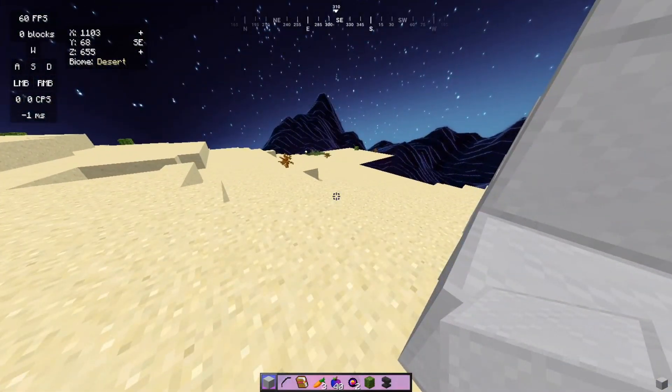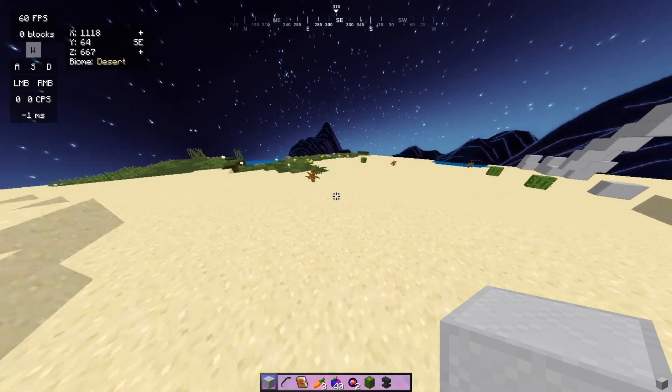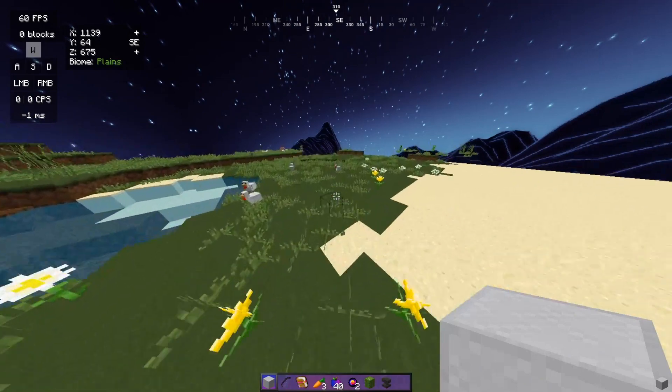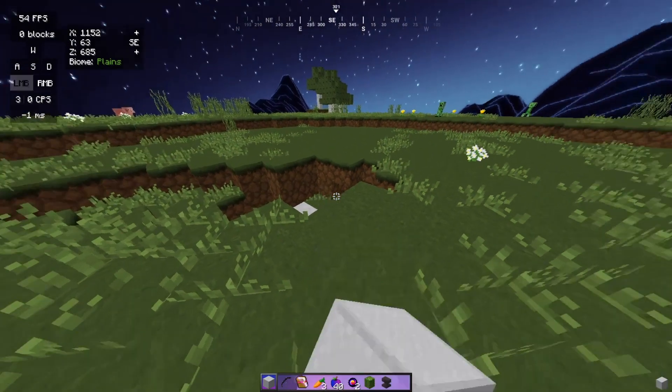Basically how you do it is if you flex your arm, hold your pointer finger with your thumb, flex your arm and try to shake it a little bit. As you can see, there's a little spasm that goes on in your arm. You have to control that spasm and put it onto clicks so you can actually click fast.